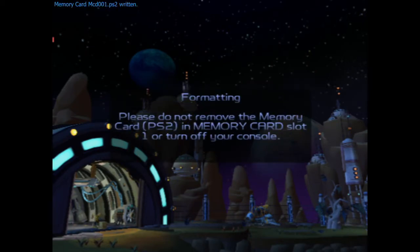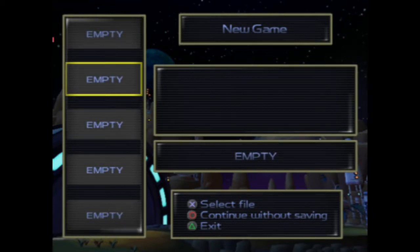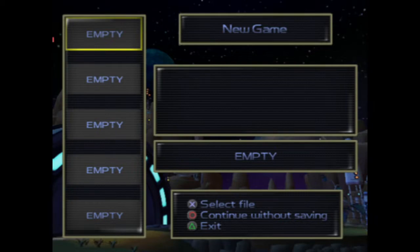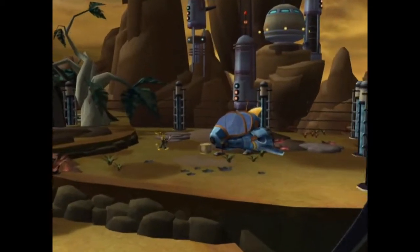You can see the emulator notification — memory card is being written. I'll turn that off in future because even when I play on emulators I like the full authentic experience. I'm using a legit PS2 controller plugged into a USB adapter that goes into my computer. Even though it's an emulator, we're going to keep this as authentic as we can. Here we go — Kaizel Plateau, planet Veldin.